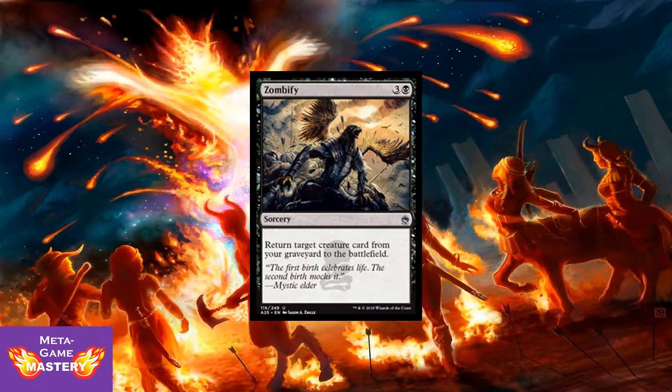Here we have Zombify — 4 CMC, 3 colorless and a black sorcery. Return target creature card from your graveyard to the battlefield. It's only 4 CMC and you get to just reanimate something with no drawback. There's a lot of mono-black devotion in this set, and adding some reanimation sub-theme to that strategy will make for a really interesting limited game.